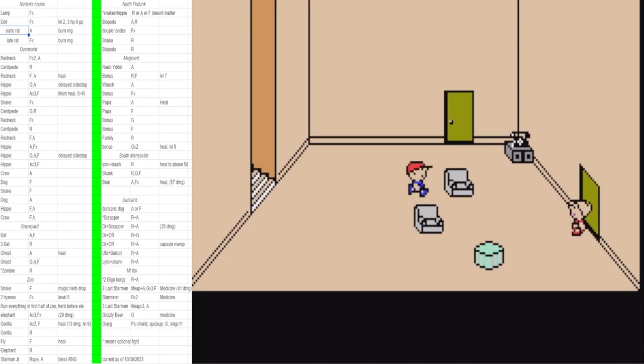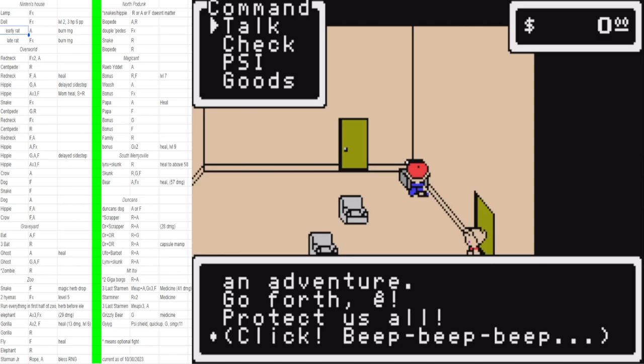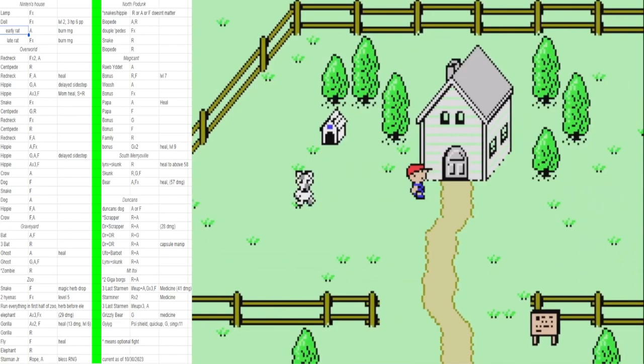We don't need the doll melody — go straight to the phone and talk to your dad, then get the basement key from the dog. You have to specifically check the dog by opening the menu and going down to check. If you use L to check, you'll just talk to it, so make sure you check it manually.